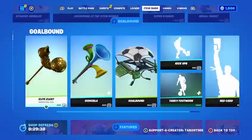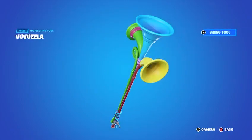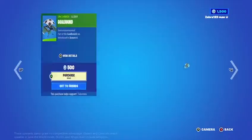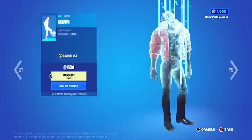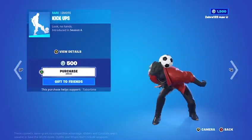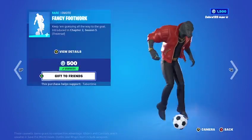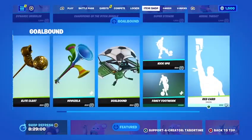Pretty cool pickaxe. We've got the VVZilla — that's a pretty silly pickaxe. And we got the Goal Bound glider, which is a cool glider — I'm actually glad they brought this stuff back. We've also got the Pick-A-Kick-Up emote, Fancy Footwork emote, some soccer going on, and the Red Card emote.